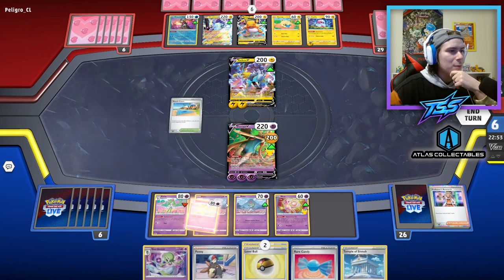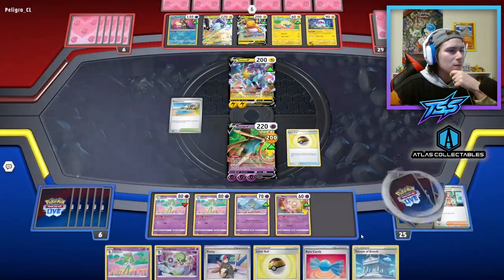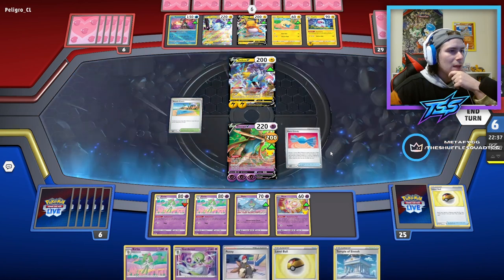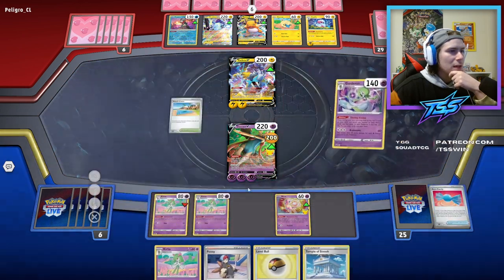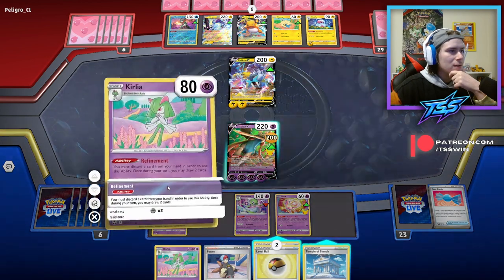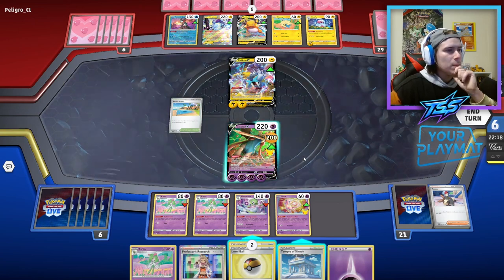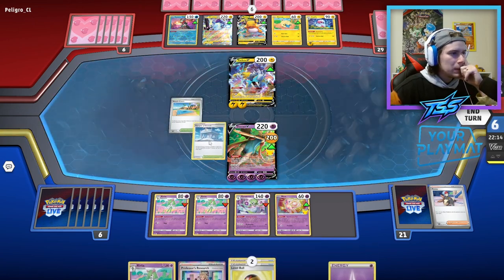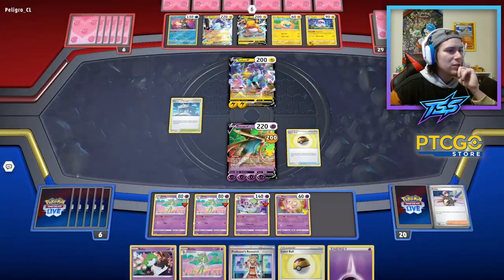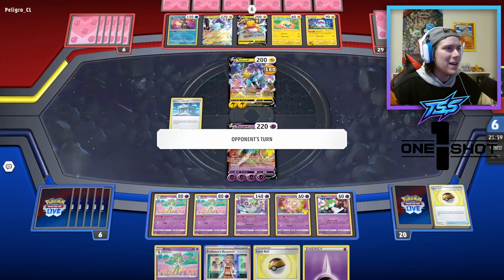Got ourselves Penny and another Kirlia — love to see that. Level Ball can get us another Kirlia. Even though we have the Rare Candy, we can actually go into Gardevoir here. Let's do it! We'll go right into Gardevoir and use Shiny Arcana to draw two. We get an energy — now we're doing 180. We'll play Temple of Sinnoh, Level Ball gets us another Route so we can set up Kirlia next turn, and we Storm Slash for 180 damage.